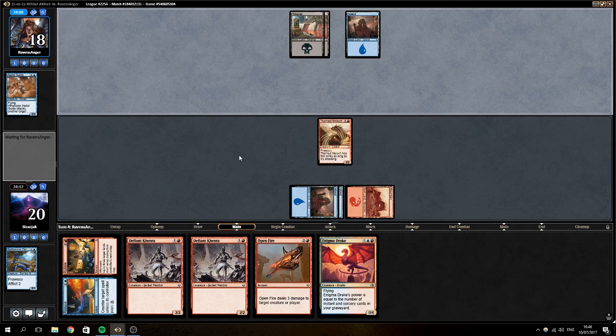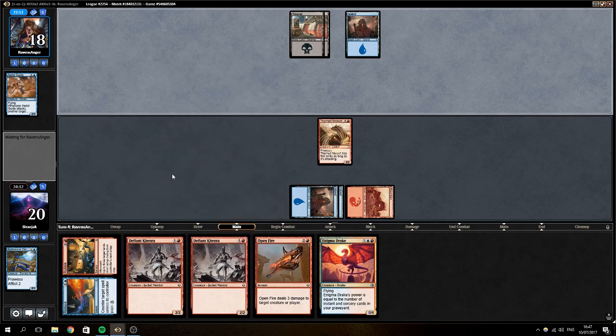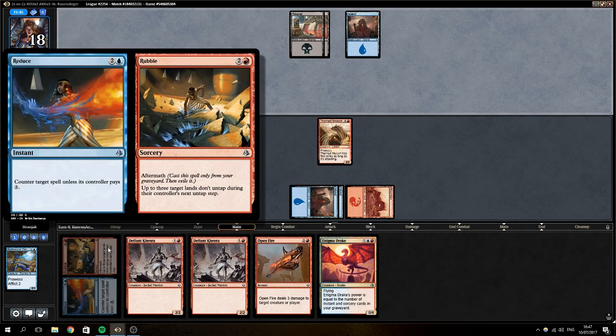If a creature plays here we can still likely destroy it with open fire and get it for three, and then start putting instant sources in our bin for this thing. If all those don't pan out, we can even draw them out and just dump both of these, which is pretty nice too. The unfortunate thing about rubble though is as the game wears on and your opponent plays out more and more lands, it becomes less and less useful.